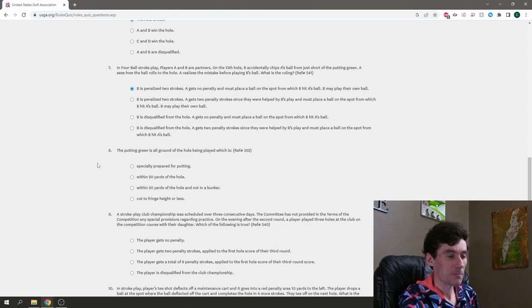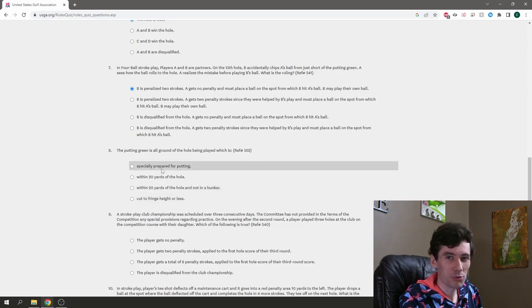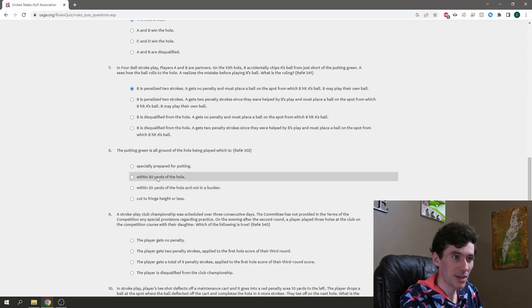Question eight is a complete-the-sentence: the putting green is all ground of the hole being played which is specially prepared for putting — options include within 20 yards of the hole, within 20 yards and not in a bunker, or cut to fringe height or less. Within 20 yards doesn't seem right because you could be in the rough and still within 20 yards. I'm going with 'cut to fringe height or less' and crossing my fingers.